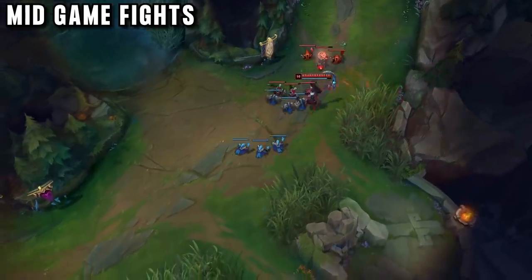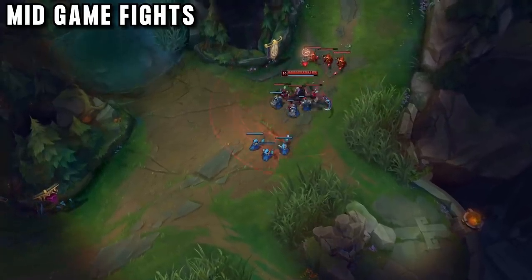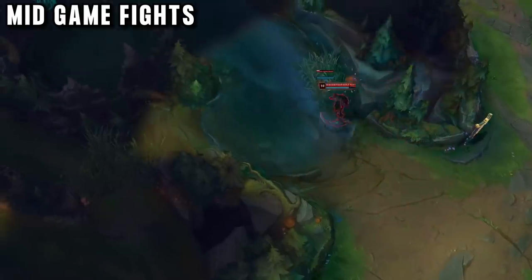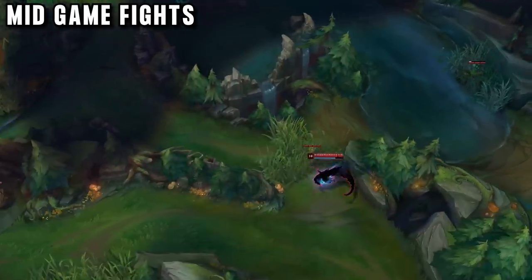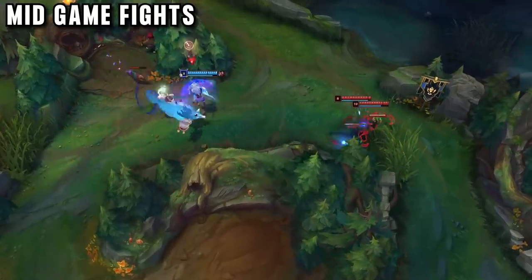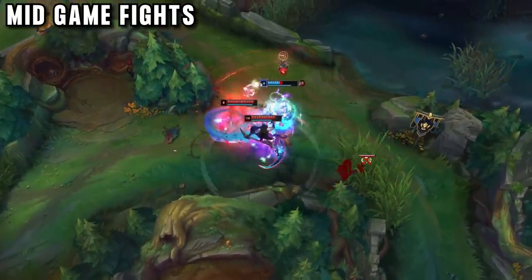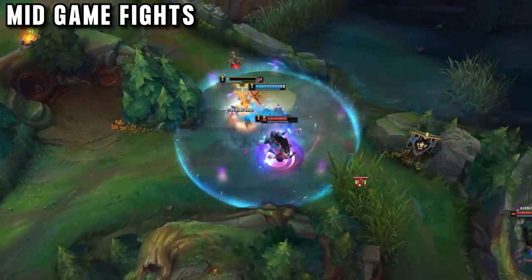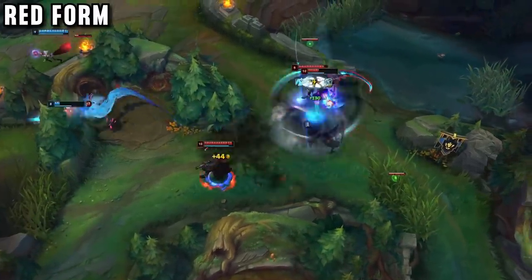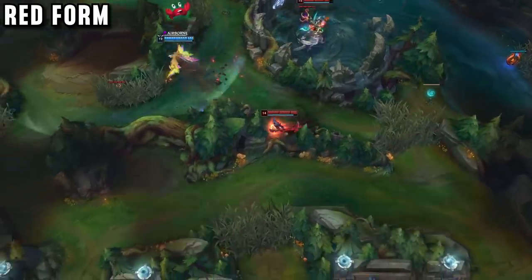Mid game on Kayn is all about split pushing. Kayn wants to be in a side lane and shove the wave with his Q AOE. This makes the enemy top laner have to catch it and waste time, while Kayn moves quickly through terrain to join his team, side-swiping into enemies to cause a fight 5v4. This quick rotation gives them a player advantage, letting Kayn win the fight quickly before the enemy top can even join.